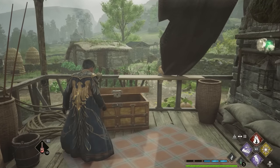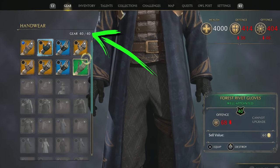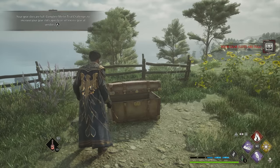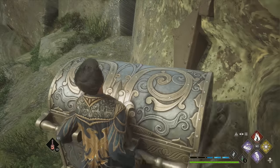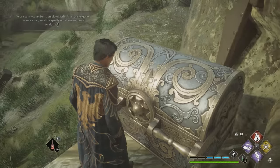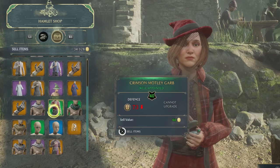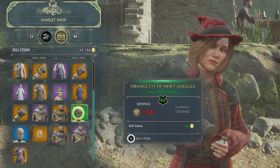Gear items mainly come from looting chests around the map, and you'll come across tons of them as you play. However, you have very limited inventory space for holding gear. Even worse, some chests randomly contain unidentified gear items, and there's currently a bug where if you try to loot one of these while your inventory is full, the item will disappear and you'll never be able to loot it again. This is especially frustrating with legendary chests, which contain an unidentified gold legendary piece of gear. So to make sure you don't accidentally miss one of these, you'll definitely want to sell off unused gear items often, which you can do at any of the merchants around the map.